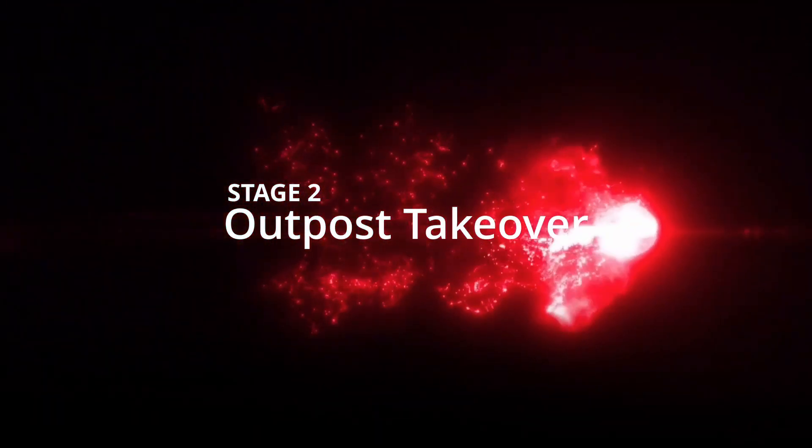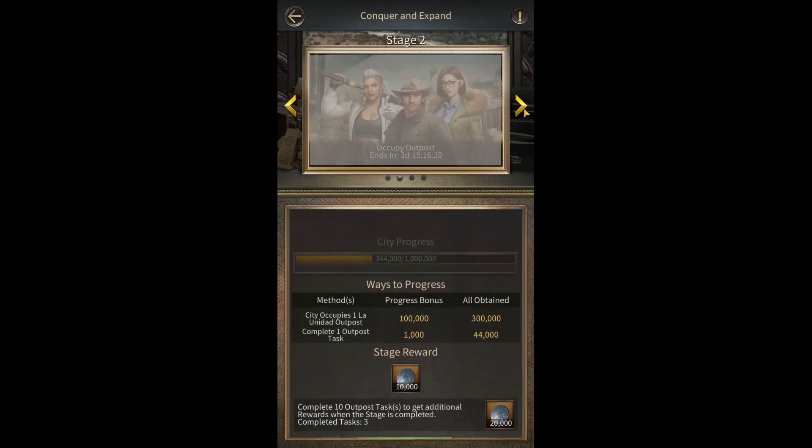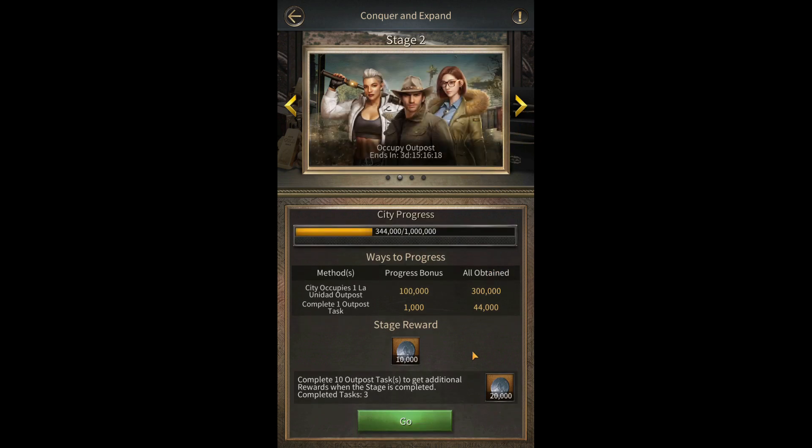Stage 2: Outpost Takeover. City Progress Points can be obtained by occupying Lawuna outposts and then completing Outpost Tasks. Once this stage is completed you will get 10k Endeavor Silver Token. An additional 20k Endeavor Silver Token can be obtained if you have participated to complete 10 outpost tasks.